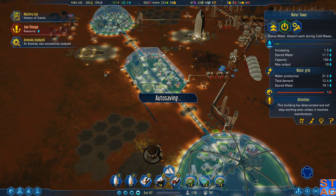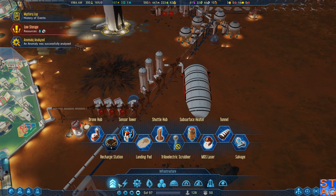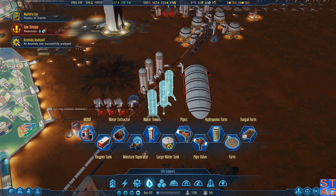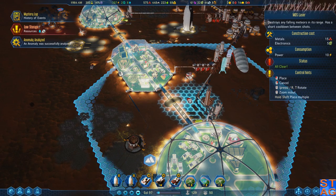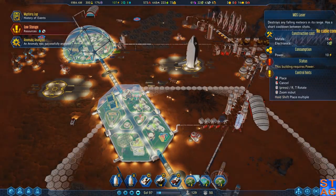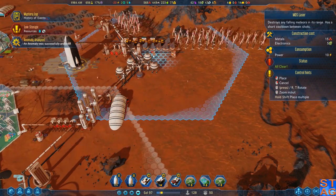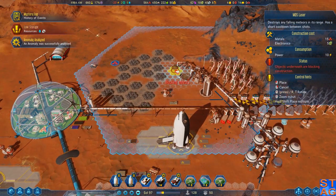Water - thank you, safe state. We're gonna start getting some more water up. I'm gonna start putting down some more water tanks. I'm also gonna start throwing down some MDSs to keep the colony from dying. Now that we have some protection - we'll do that one here. It's not gonna cover the entire dome, but I could easily put something on the other end. I wanna make sure those guys are protected as much as possible.